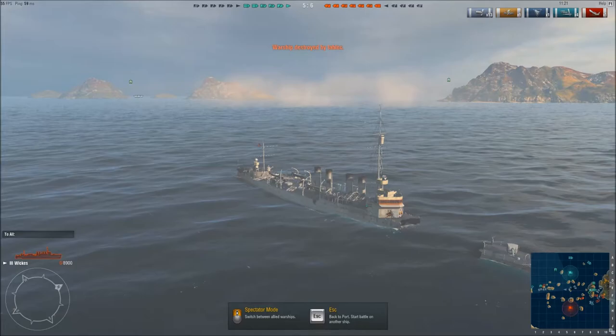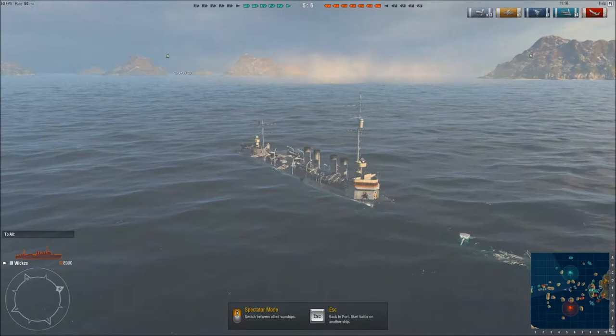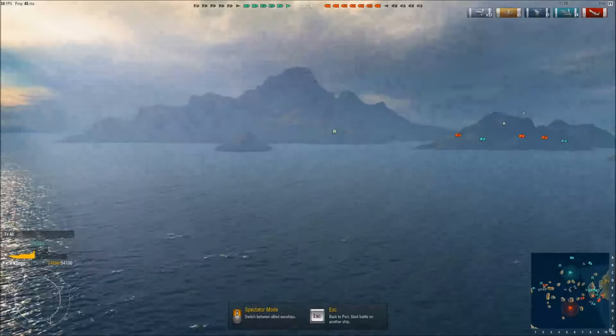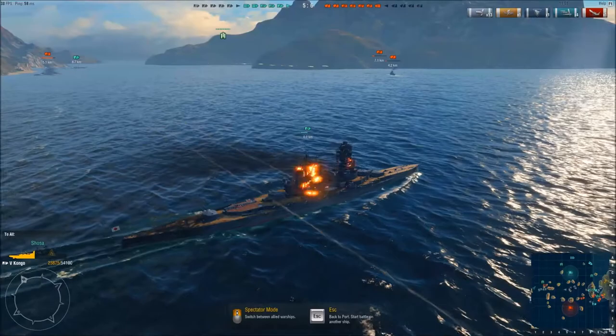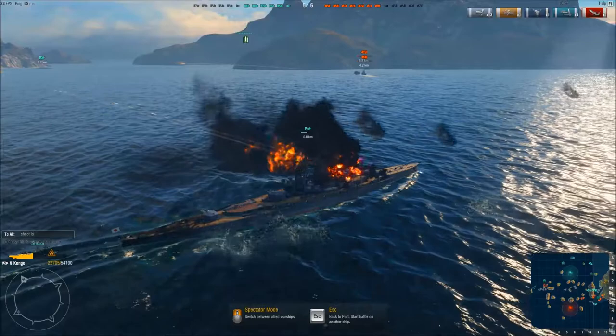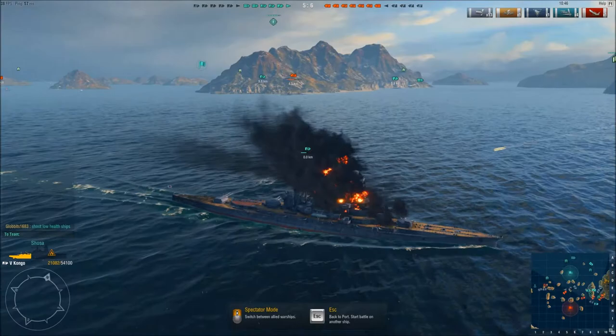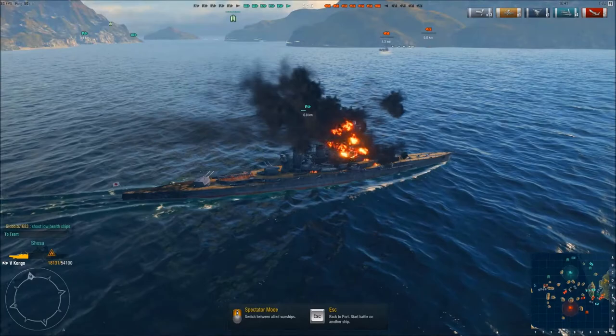I personally think that was the right thing to do there — I got caught out in the open by the planes, and there wasn't really a great deal else we could have done. So what's happening on this side? Our Kawachi is undamaged but he's sailing away from the enemy battleships for some bizarre reason. He needs to shoot the low health guys — shoot low health ships, kill the low health ones, and take their guns out of the game.